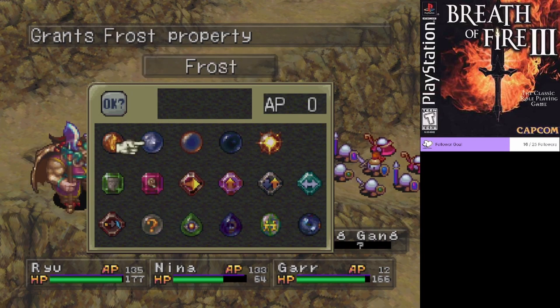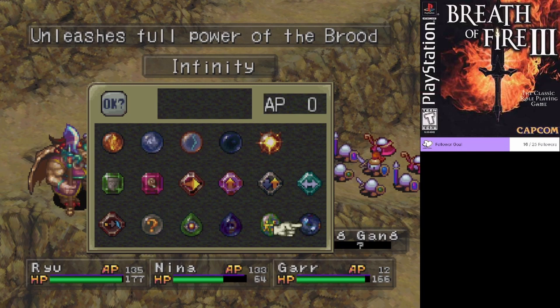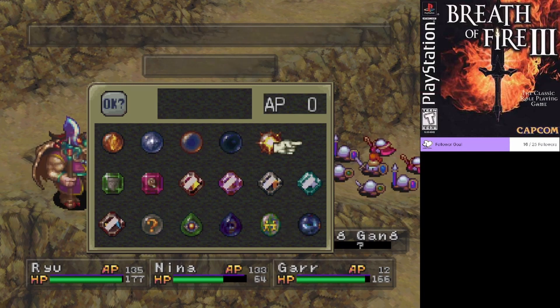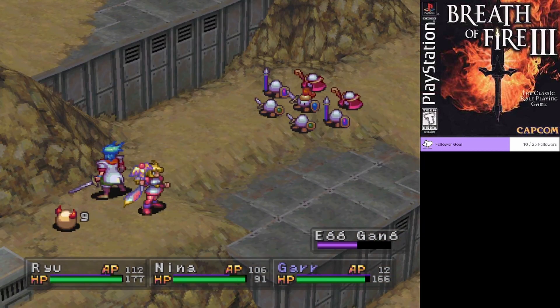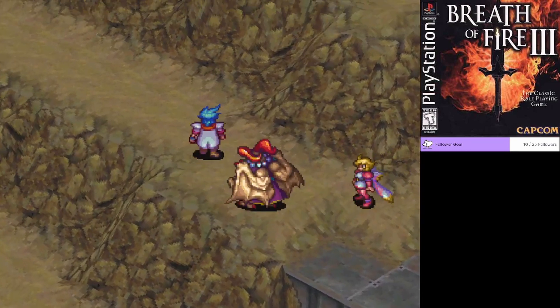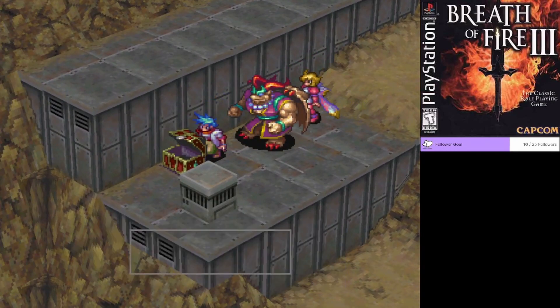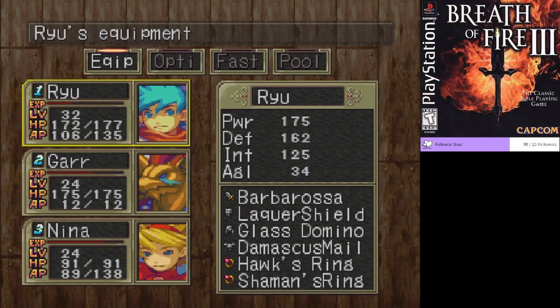I'm missing one — Jean. I wonder which one that is. Gar is such a cute little egg. Oh my god, okay, so there is treasure over here. Artemis's cap. I think I already have one of those.